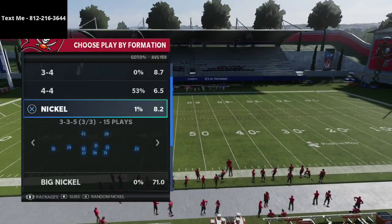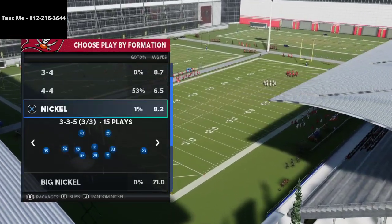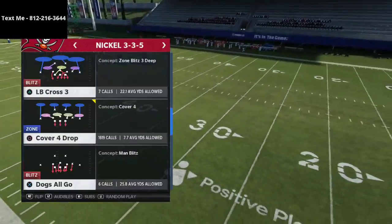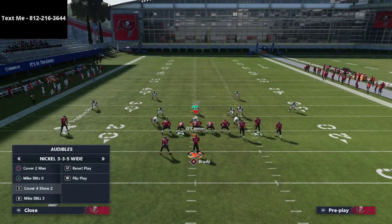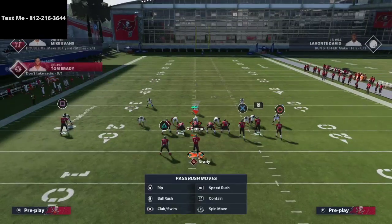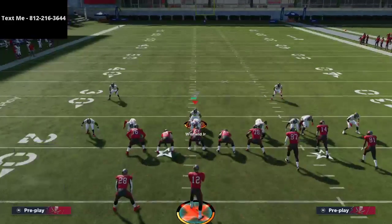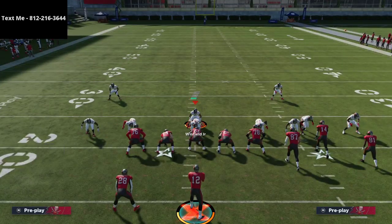Now we come out in this. With nickel 3-3-5, the slot corner is on the left side — we always want that on the bunch side, so we flip it to the hash mark of wherever the bunch is. In this situation we flip the cover 4 because the ball is on the left hash mark. We audible from 3-3-5 normal into 3-3-5 wide cover 4 show 2, then spread our defensive line. I like to crash my line out every time I spread them.